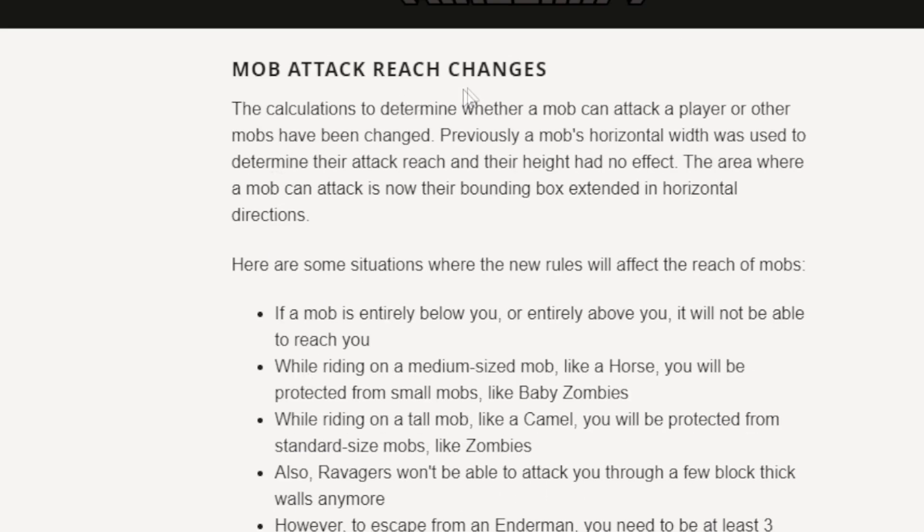Mob attack reach changes: while riding on a medium-sized mob like a horse, you will be protected from small mobs like baby zombies — finally! How could those baby zombies reach my toes? While riding on a tall mob like a camel, you will be protected from standard-sized mobs like zombies. However, skeletons, creepers, and other ranged or tall mobs can still reach you.